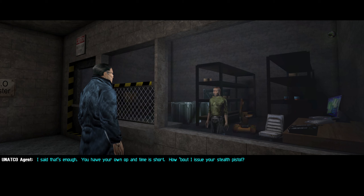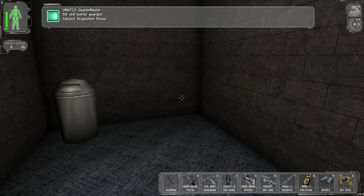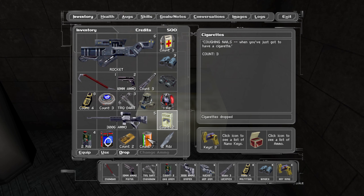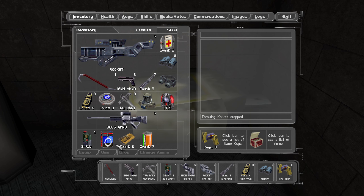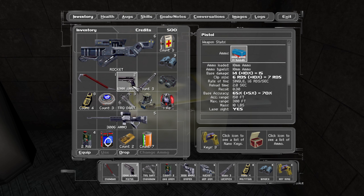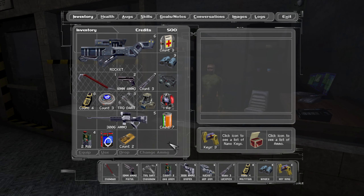You have your own op and time is short. How about I issue you a stealth pistol? Sorry sir, I can't carry anything else right now. I don't know — my inventory's full. Give me a second. I gotta drop some of this crap. Drop the smokes, drop the throwing knives, scope — zoom capability, increased accuracy. I might put that on our stealth pistol. I assume it's gonna take up one slot, but we'll have room for two. And I think he's also gonna give me the ammo.